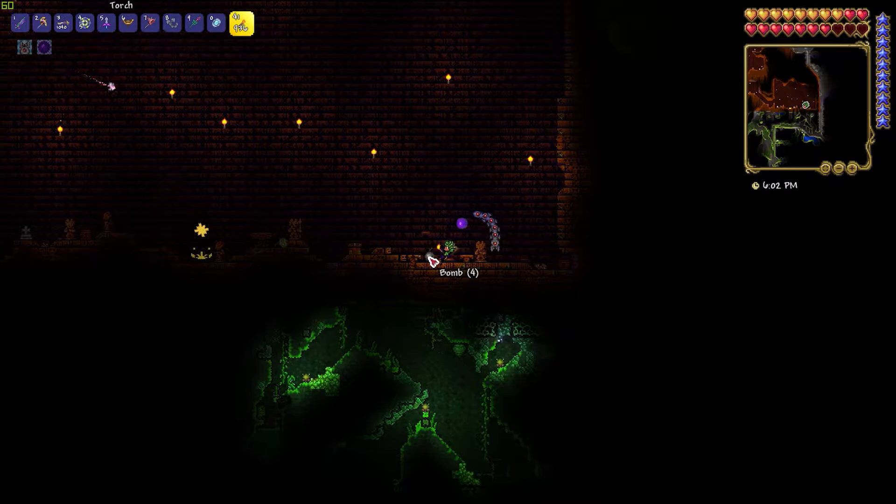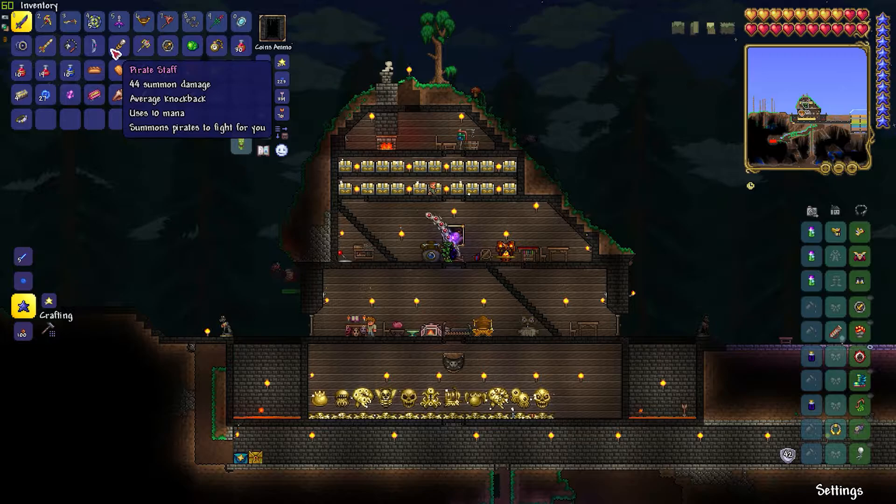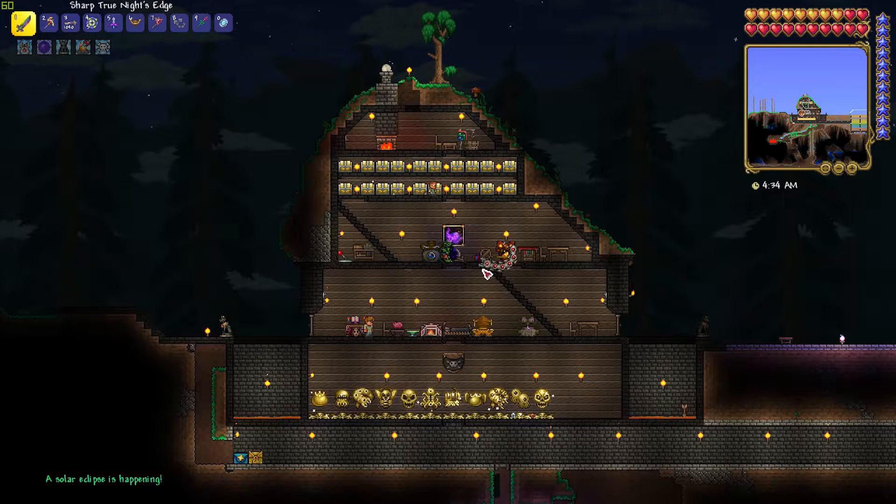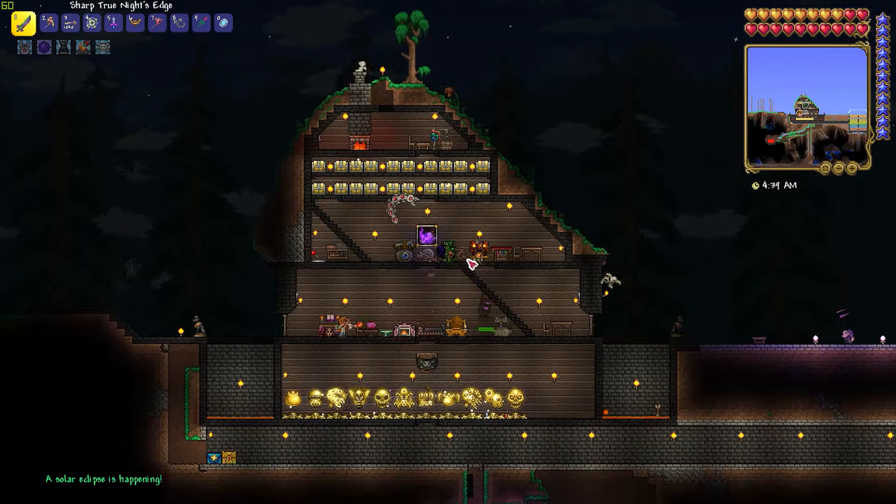You can craft a solar tablet when you have only eight solar tablet fragments. I recommend getting enough fragments to craft about three solar tablets because it took me quite a while to get the hero swords that I wanted. To get the most possible time out of the solar tablet, use it as soon as daytime starts at 4:30 AM. It can only be spawned in the day and lasts until nightfall, so spawning one this way will give you the longest eclipse possible.